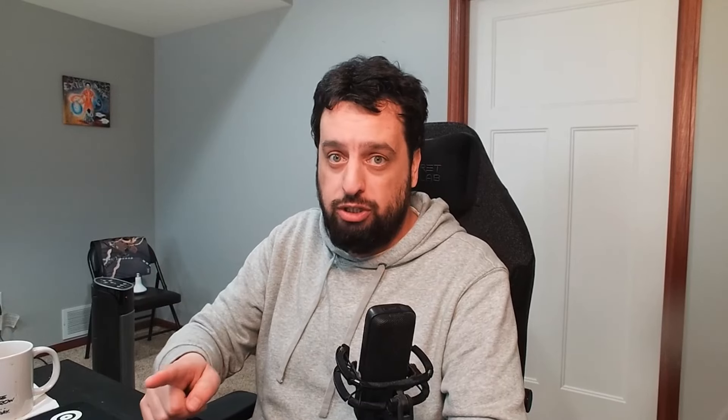Our first card preview of the week is a continuation of what we talked about last week — they revealed the full Crosshair card. He's an interesting design. Doesn't follow the Bad Batch specifically, but should be an interesting card for Imperial Trooper decks regardless. We have Crosshair Following Orders: four-cost Command Villainy Ground Unit, two power, six health, Imperial Clone Trooper. Action, two resources: this unit gets plus one, plus zero for the phase. Action, exhaust: this unit deals damage equal to his power to an enemy ground unit.